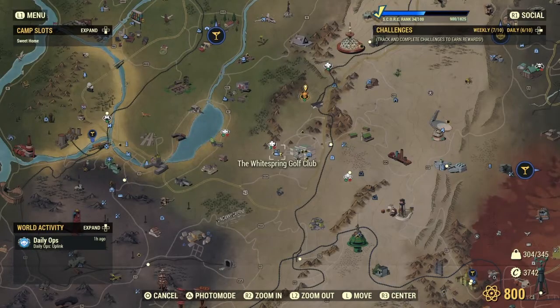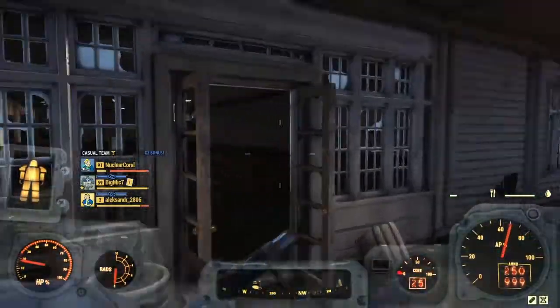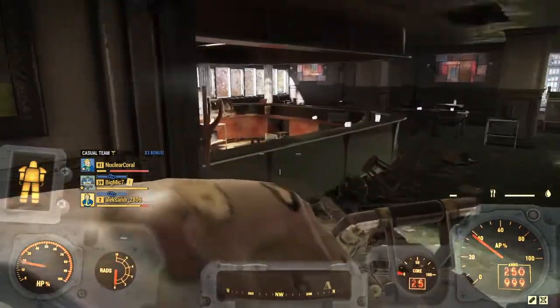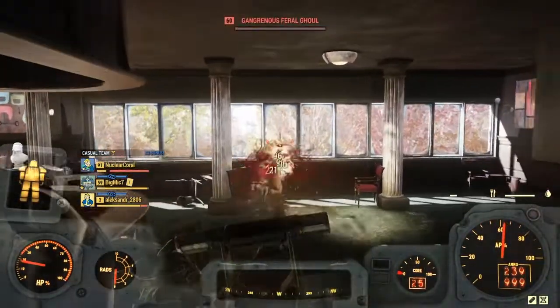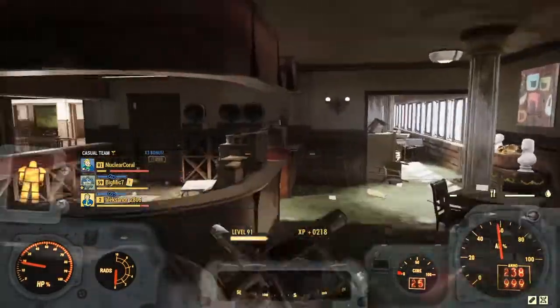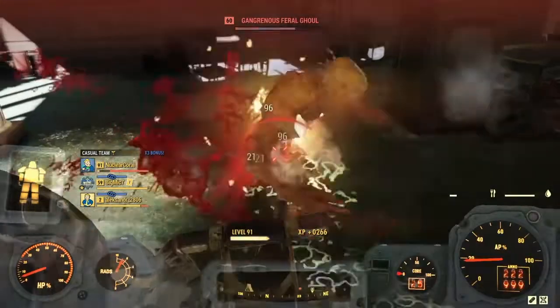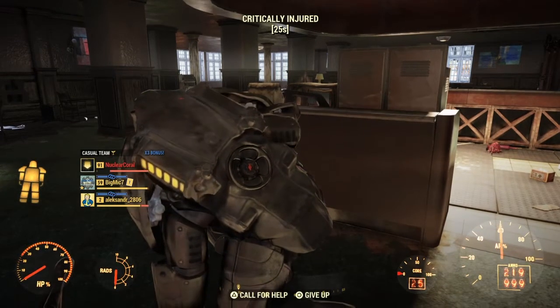The first location I go to is the White Springs Golf Club, and I'm guessing a lot of you already know about this. It's basically a very nice XP location. Once you get in you'll see there's just a bunch of ghouls you can kill for a bunch of XP. That is basically the first location — very useful for a lot of XP.